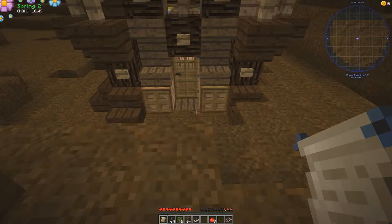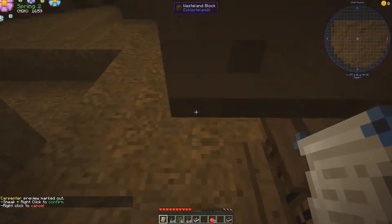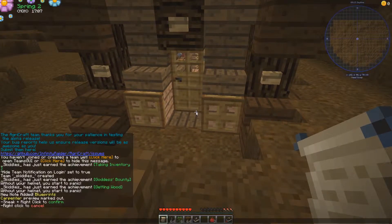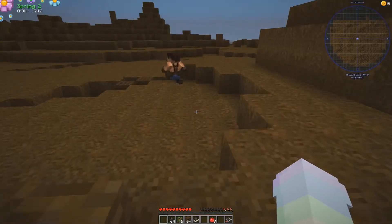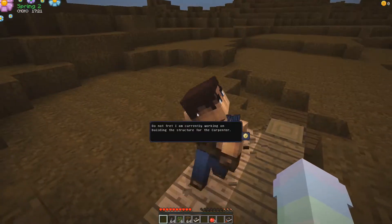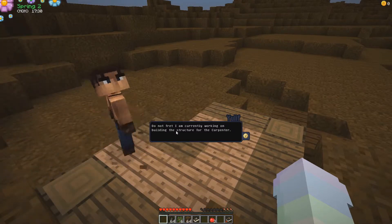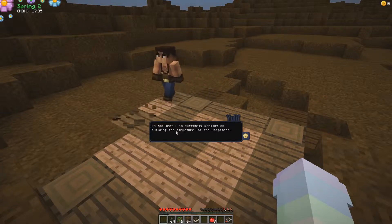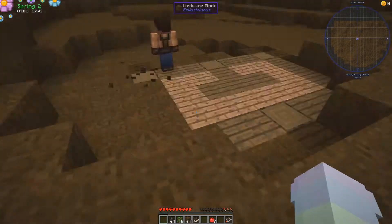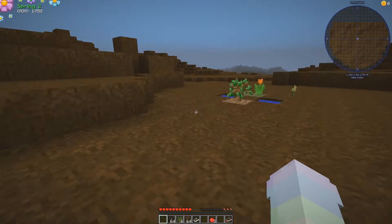I think that's straight. The entrance — so the doors, yeah, that'll be fine. Sneak and right-click to confirm. Let's do this. And this is Ulyph. Nice to meet you, friendo. Can I talk to you? Do not fret — I am currently working on building the structure for the carpenter. I imagined he was gonna sound more like... me do work, me work hard — like caveman kind of speak. I don't know why. Wow, is that how I think about builders? That is awful. I'm a bad human being. I'm just gonna go sit in the car now. I'm sorry, Ulyph. No, I obviously don't think that before anyone says anything. I'm just joking.